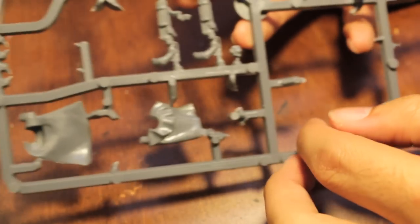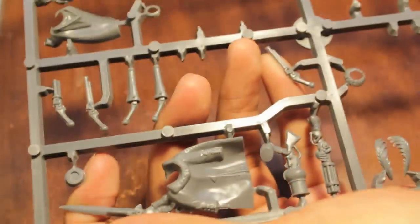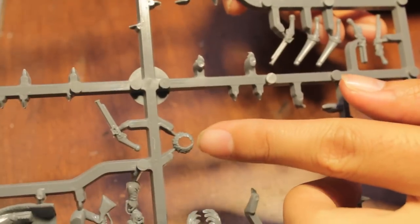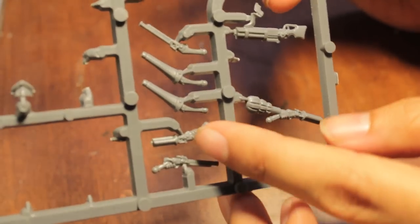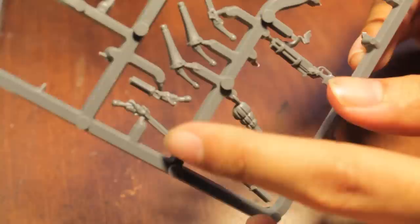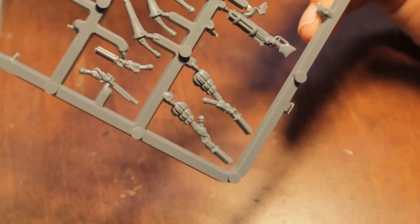You obviously get the arms you didn't use — if you're not using Outriders, you get extra cloaks. More heads, a Pistolier arm I didn't use because I went with the trumpet. I also did not use the grenade launcher blunderbuss. You get extra feathers, little wreaths you can put anywhere, more braces of pistols, and repeater handguns — a really cool option. The Outrider champion can also have a repeater pistol.